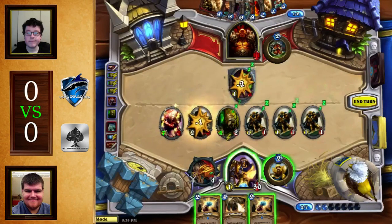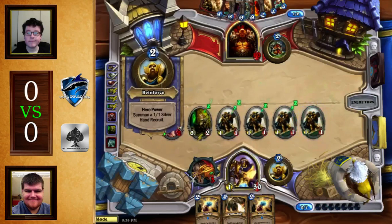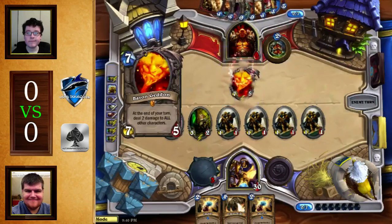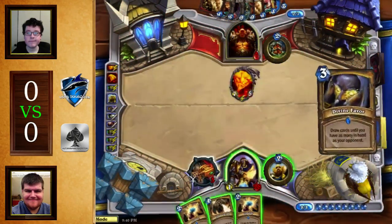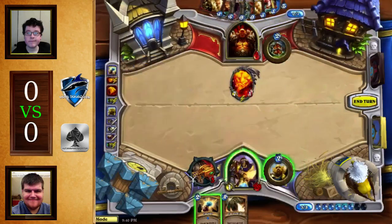As a result, this board is an absolute dream for Baron Geddon. Baron Geddon is going to come down here and wipe the board clean — absolutely clean. That is one of the best Baron Geddons I think I've seen in a very, very long time. Straight up kills everything. However, being on 7 life... wait, Divine Favor? There's a Divine Favor! He's playing a Divine Favor Paladin. How much is this going to draw? Four cards for three mana? That might be enough to just straight up end the game.